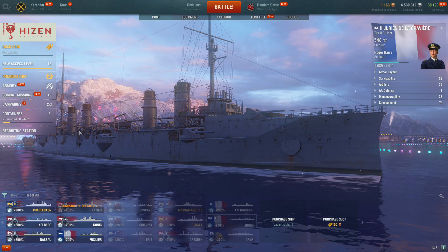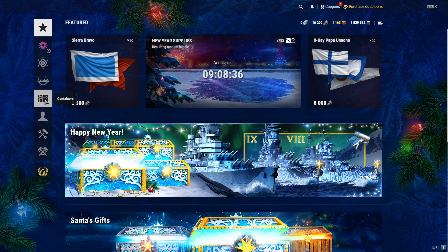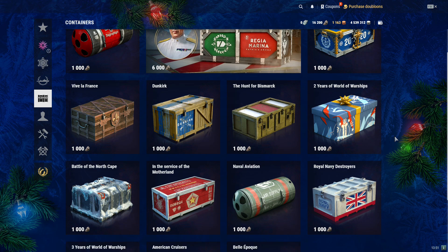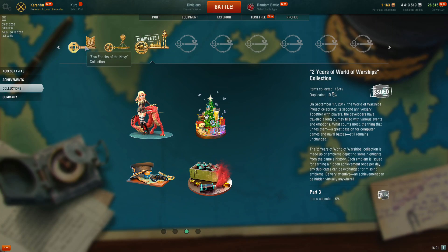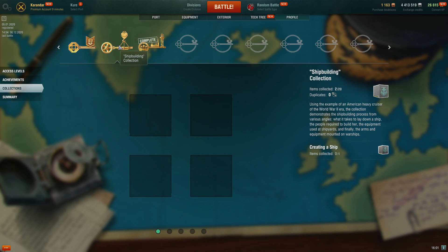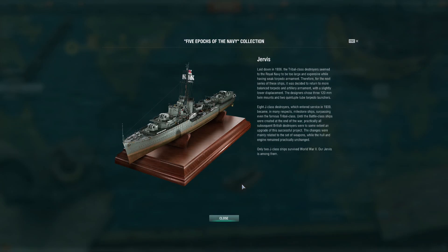The majority of collections are enabled by finding their first collection element in containers, and every collection is based on a theme like British destroyers or American cruisers. You can find your collections under your profile, but they remain hidden until the first piece is obtained. After you earn that first element, a new collection album is added to your profile. Collections are made of one or more sections; completing a section earns a reward, and completing all elements completes the collection and earns the main reward.